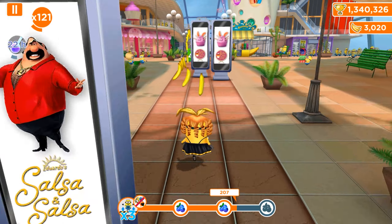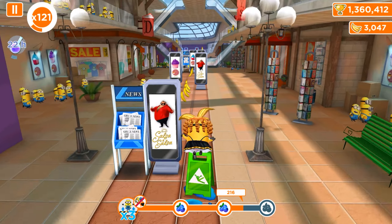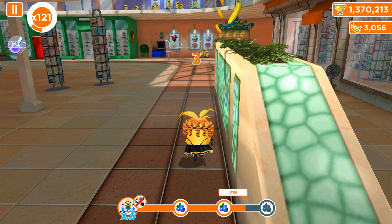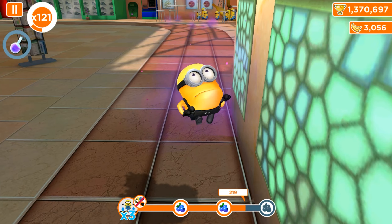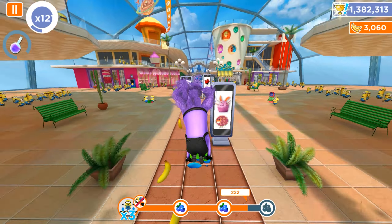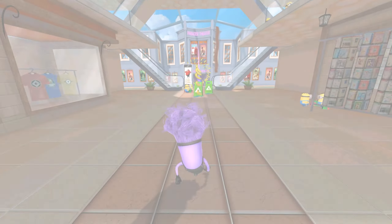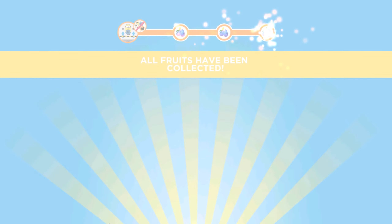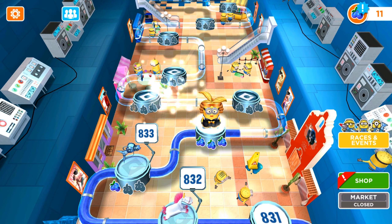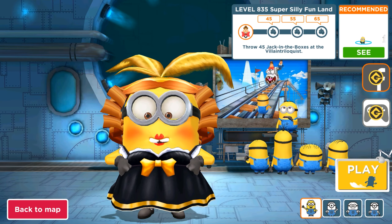Unfortunately we don't have the Evil Minion bonus and power-up, so I didn't want to waste tokens, but I'm going to activate it anyway — it'll be fun and we can run faster. Don't forget there's the avoid despicable actions task so don't break through obstacles. The task is done — finished and completed! All fruits have been collected. Thanks for watching, have a nice time, see you later, bye!